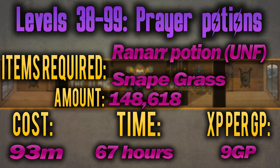From levels 38 all the way to 99 you'll be making prayer potions, made by adding unfinished ranarr to snapegrass. 148,608 of these need to be made at a cost of around 9 GP per XP. This will take around 67 hours and cost 93 million. However, if you choose to clean all the ranarrs yourself and make the potions from scratch, this will cost around 15 million but take a huge amount of extra time. It's probably not really worth it, but the option is there.